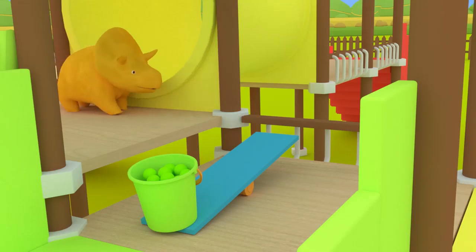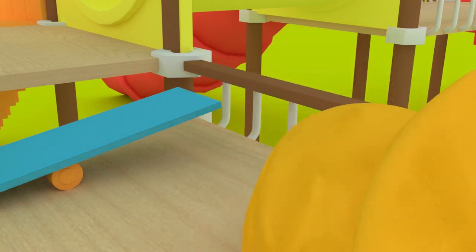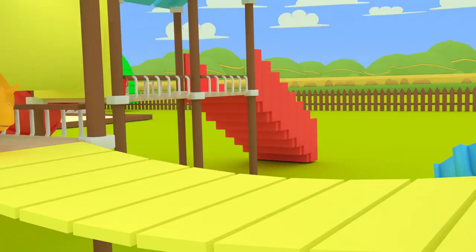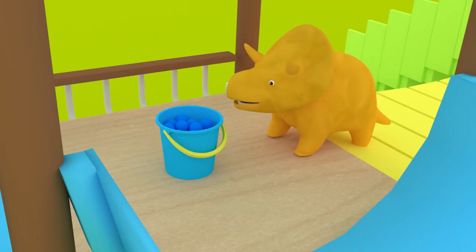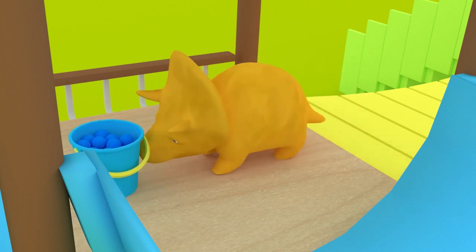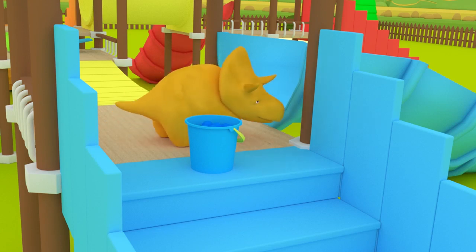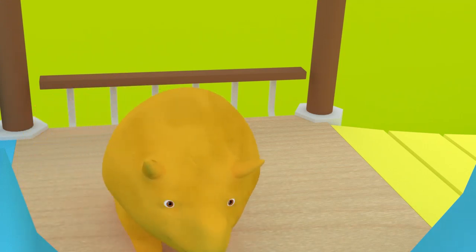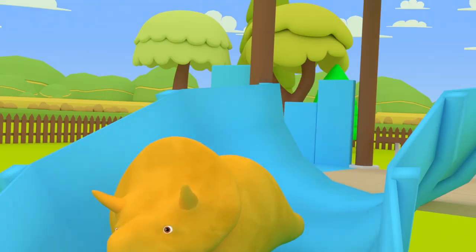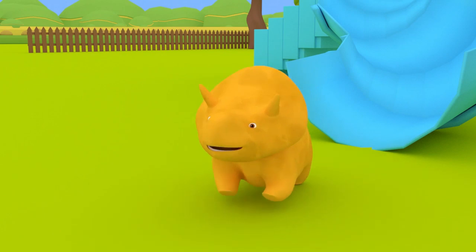Green! Can you show us which one is the green stairs? Green! That's right, Dino! Blue! Do you know which one is the blue stairs? Awesome! Now you can push the blue bucket to the blue stairs! It's the blue stairs! Well done, Dino! You've finished the bouncing ball game and we have learned so many colors today!